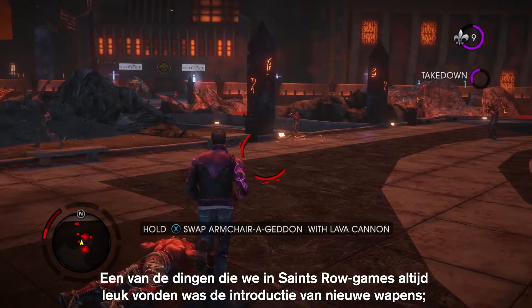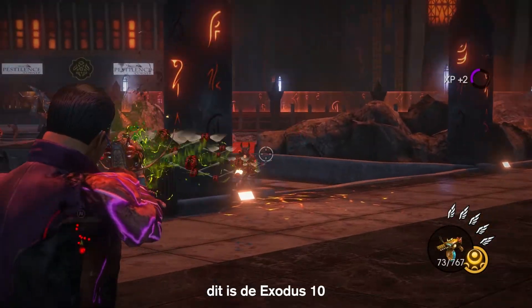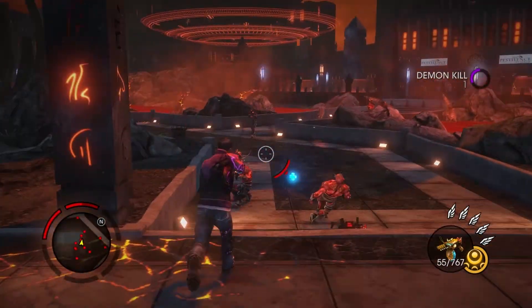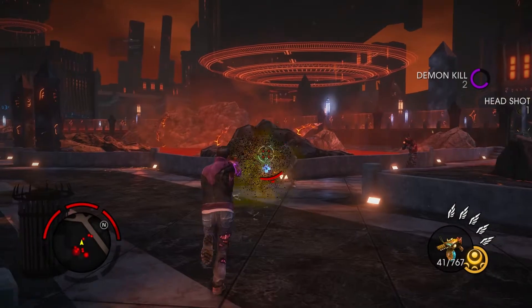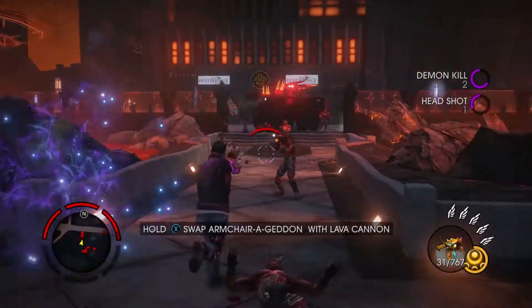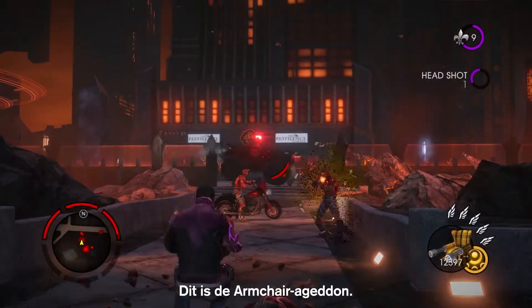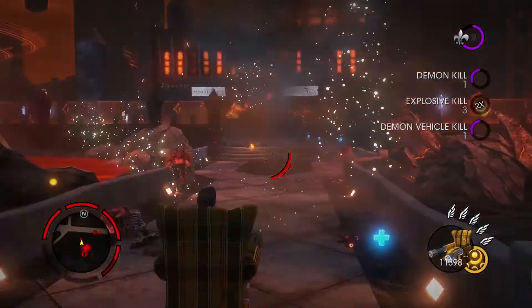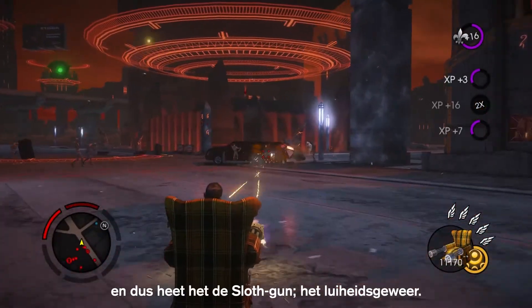One of the things we've always had a lot of fun with in Saints Row games is introducing new weapons. This one here is the Exodus 10 — this is the Locust Plague in a gun. And now we're going to show you one of the fan favorites from PAX: the Armchair Ageddon. This is based off of one of the Seven Deadly Sins, and thus it's the Sloth Gun.